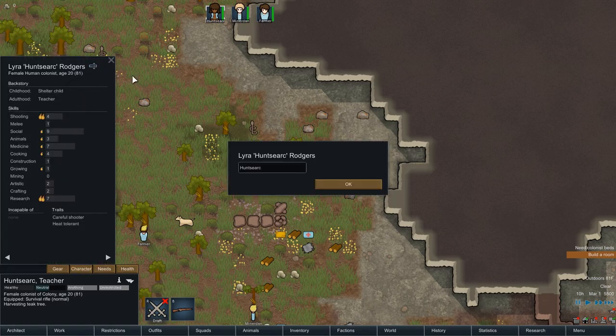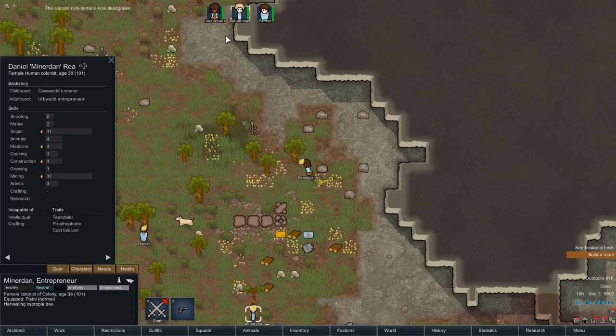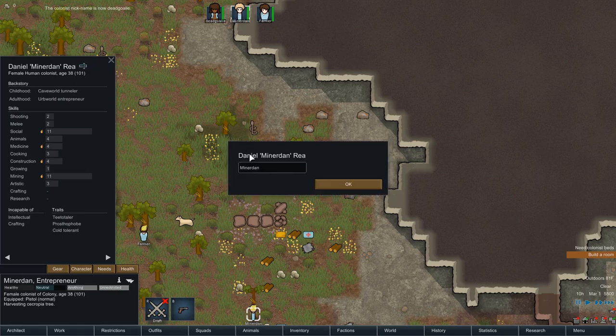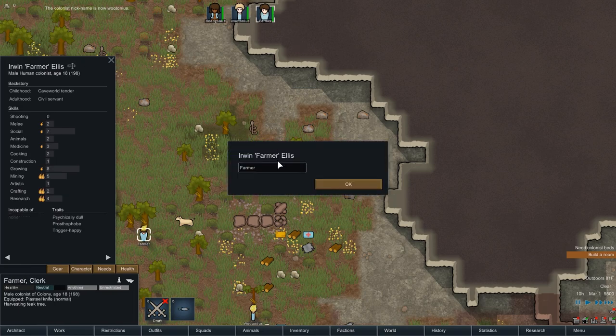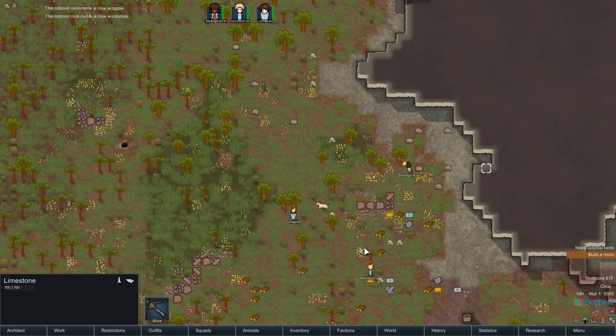Raffle results: Dead Goalie, Wutonicus, and Scrap Box — these are Twitch subscribers. Dead Goalie and the others, welcome aboard. Our farmer is Scrap Box. Get to work everyone.